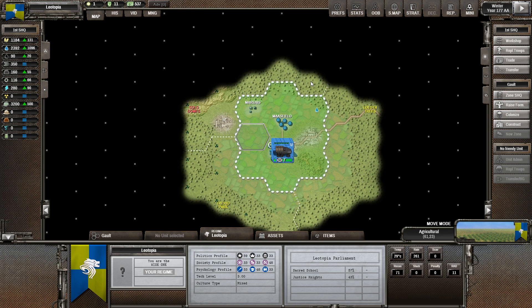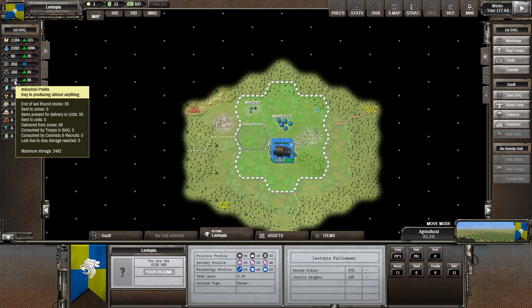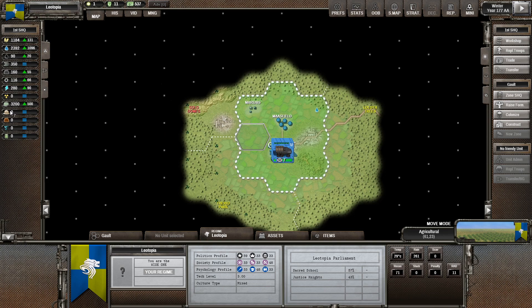Let's start with the basic resources at our command: Food, Water, Fuel, Ammunition, Metals, Industrial Points, Energy, Radioactives, Recruits, Colonists, Rare Metals, Machines, and High-Tech Bots. All of these are something you will need at some point or another.